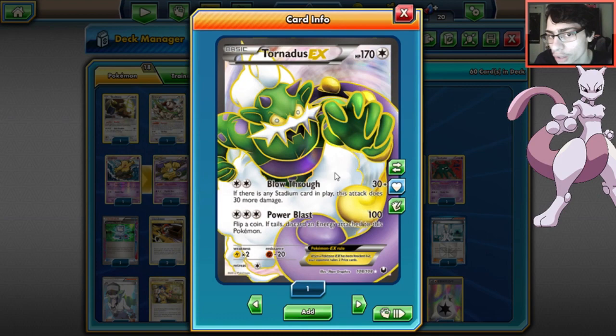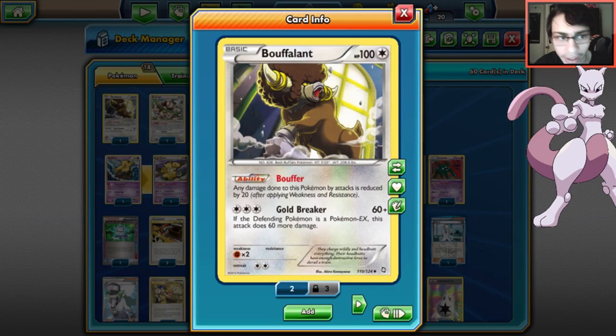Tornadus only takes 10 damage from Landorus EX, which seems pretty good. It's got three energy for 100 damage - you might discard energy but we play eight. Blow Through does 60 if you have a stadium in play, so you can donk someone with it. Tornadus is a pretty decent backup attacker to go with Mewtwo, so I'm playing two of these.